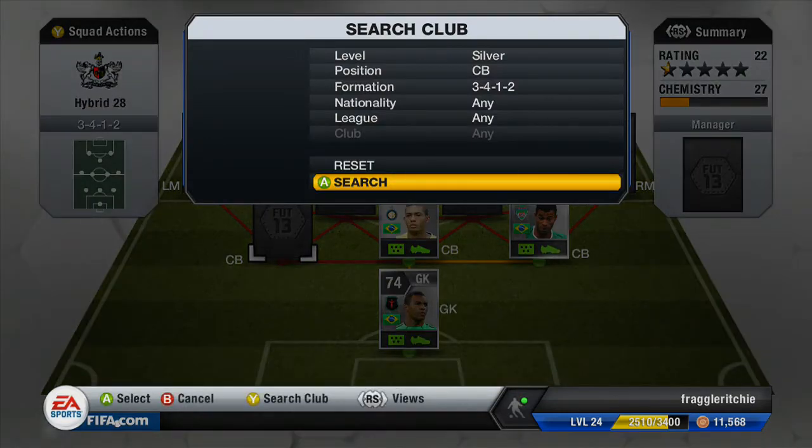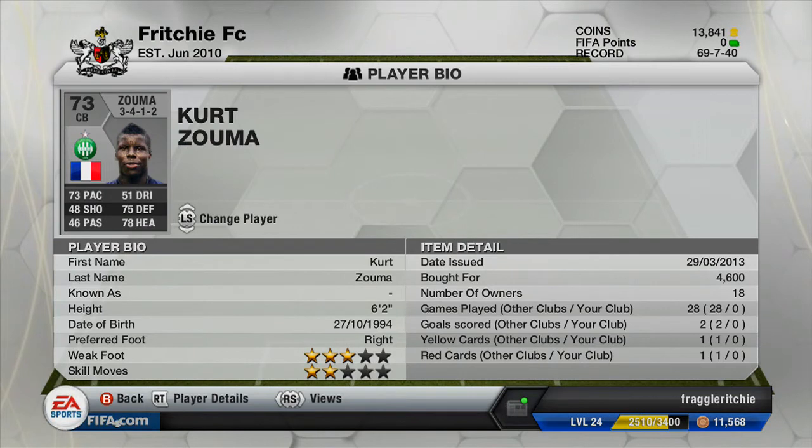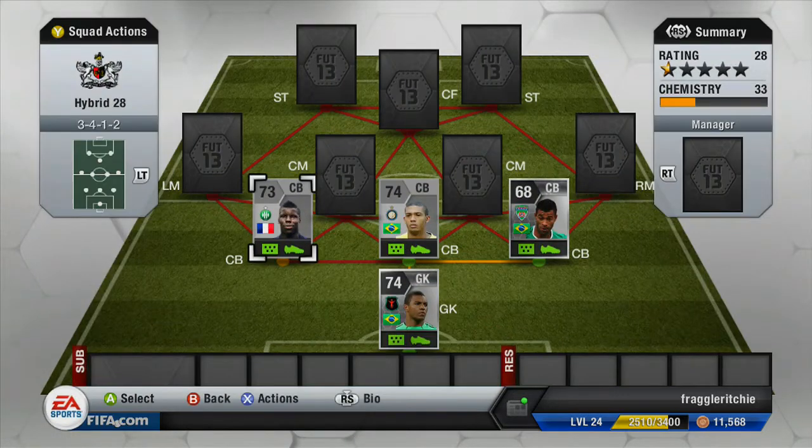Moving on to the final centre back, we have Zuma, the French player. He cost me 4,600 coins and he plays for Saint-Étienne in Ligue 1. He's got 73 pace, 75 defending and 78 heading. So that's the defence — we've got fairly decent pace across the backline and I feel like it works really well. You can probably tell now that this is a silver Brazilian and French hybrid team.